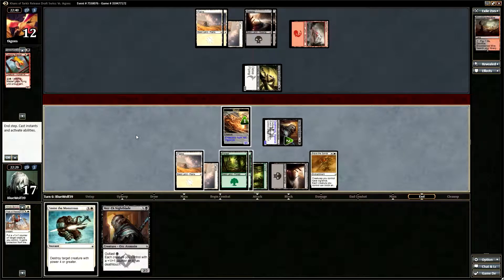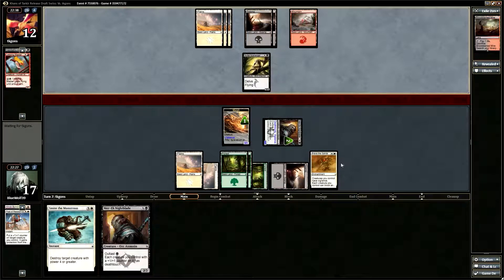What's especially nice about Brave the Sands is that it allows your creatures to attack and they don't have to tap to do it, which means you can attack and still tap to outlast — which is really, really nice. Especially when you have death-touching guys.